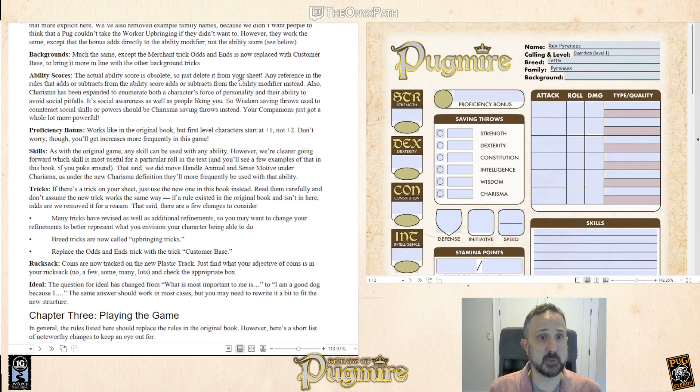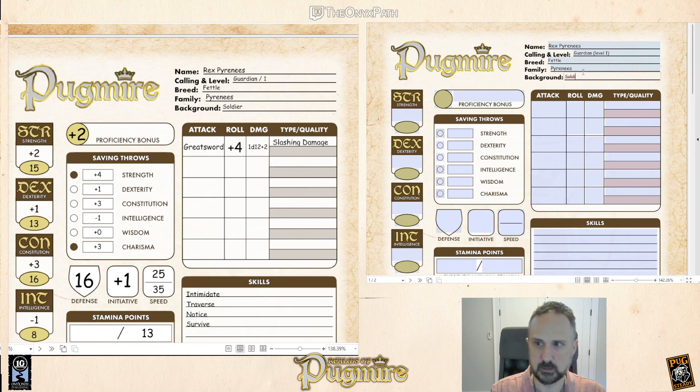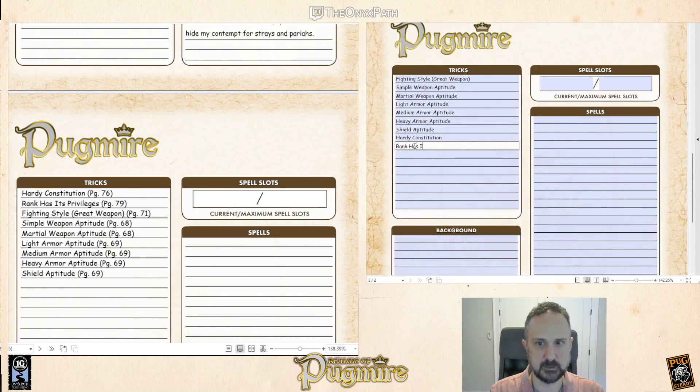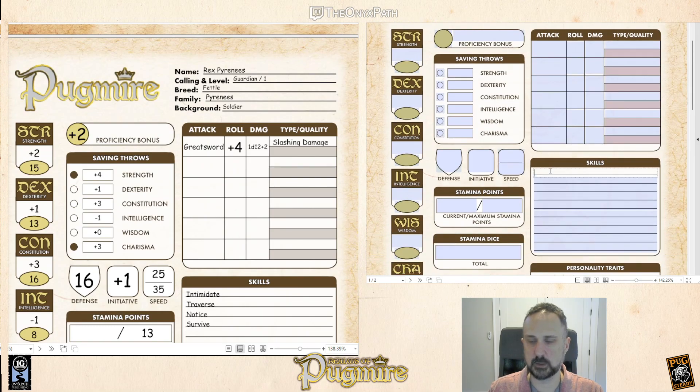Backgrounds are basically the same, except the merchant has a different trick. His background is not a merchant — he's a soldier. Soldier is still the same, and the trick 'Rank Has Its Privileges' is still the same. So you can see that there's really not much that has changed between these two character versions. Since the calling and background are the same, all of the skill options are the same. There may be a couple of places where callings and backgrounds have slightly more options than before, but if you picked options previously, none of those are going to become invalid.